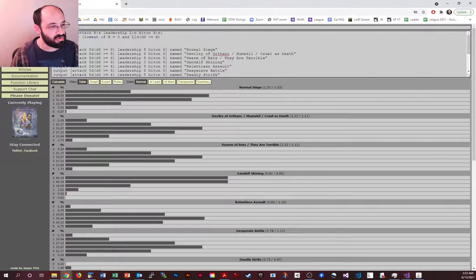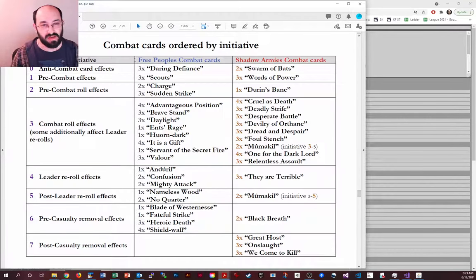The last thing I wanted to show is page 20 of the unofficial FAQ — the War of the Ring Almanac. This is an incredibly useful document with a huge number of rulings and references. I strongly recommend every War of the Ring player should have access to it — I'll include a link below. I wanted to show the distribution of combat cards: for example, only two Swarm of Bats, three Words of Power, and a single Durin's Bane. I hope this video has been helpful. If you have any questions or comments, or particular cards you like or don't like, please share in the comments. I'll try to do a video on the Free People's cards as well. Thanks so much.